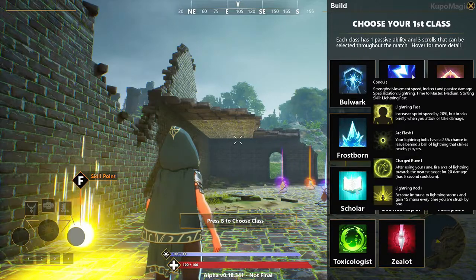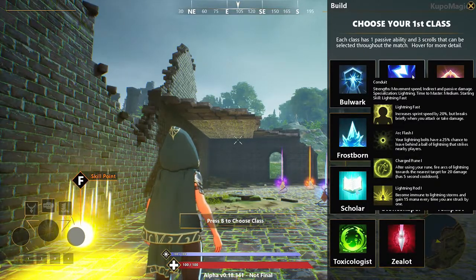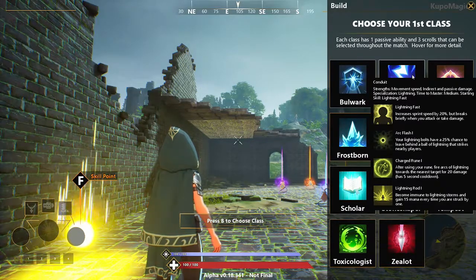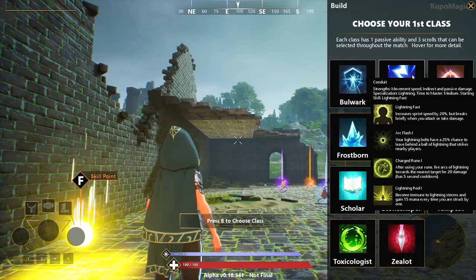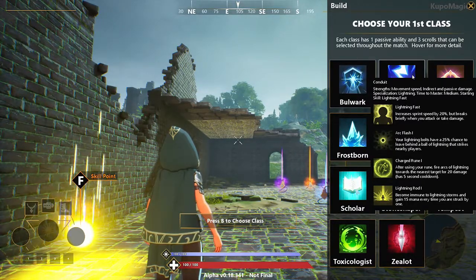The next skill in that tree is Arc Flash 1. Your lightning bolts have a 25% chance to leave behind a ball of lightning that strikes nearby players. It's pretty good — it leaves behind little mines that shock opponents once they get near it.